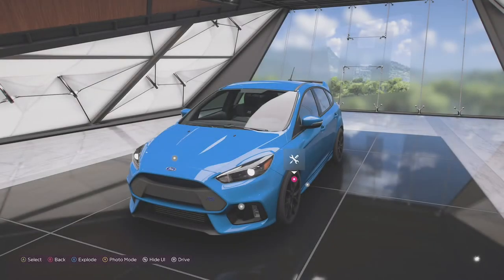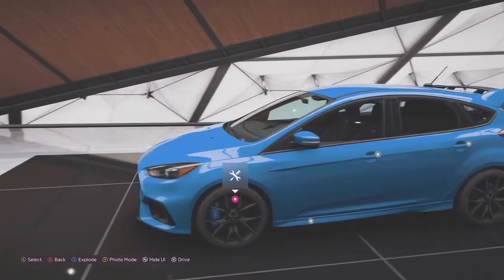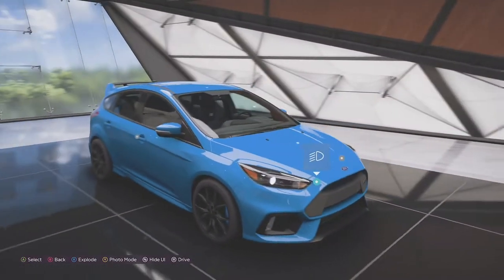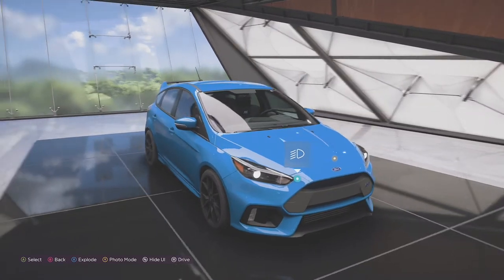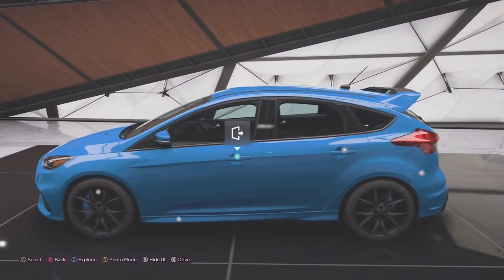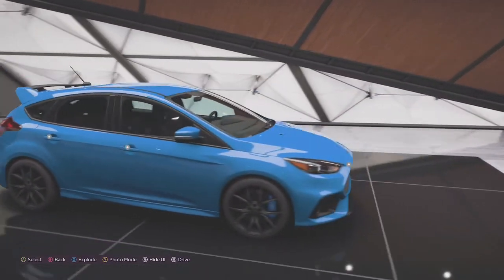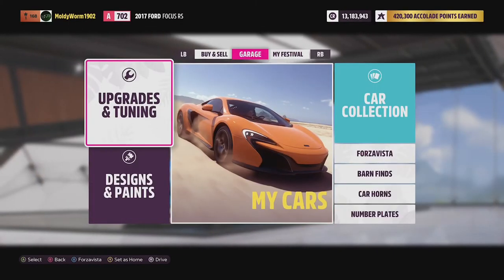Here is the car I have chosen for our first episode — it is the 2017 Ford Focus RS. What you might know about this vehicle: it is all-wheel drive the same as the Audi, it has a rally pedigree the same as the Audi, and it's roughly similar horsepower to the Audi once upgraded. This is our modern equivalent of the Audi and I'm curious to see how fast this thing is compared to it. Let's go ahead and upgrade it and see how much horsepower we can actually get.